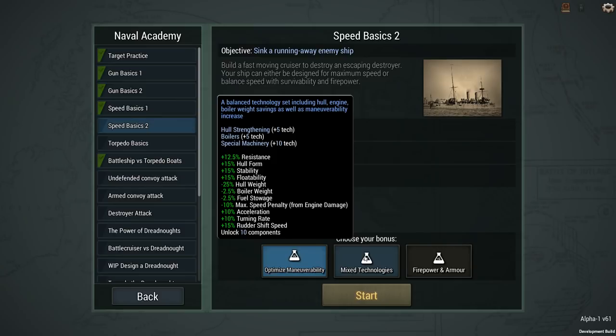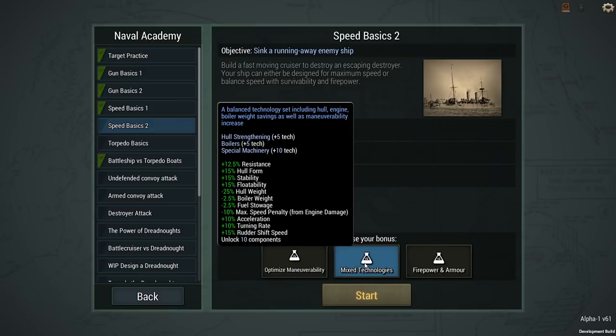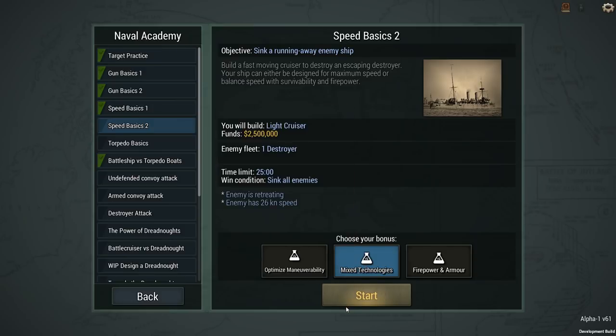Mixed technologies gives you an advantage in hull form, stability, floatability, hull weight, boiler weight, and fuel stowage. Max speed penalty is reduced, and acceleration, turning rate, and rudder shift speeds are all increased. You also get additional resistance. I think I'm going to go with mixed technologies because the boiler weight and fuel stowage is nice, but we get a little bit of that in the mixed technologies as well. So we'll go ahead and jump in. We've got $2.5 million to design a light cruiser.